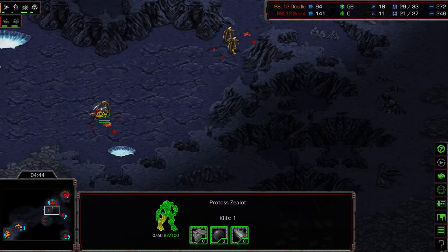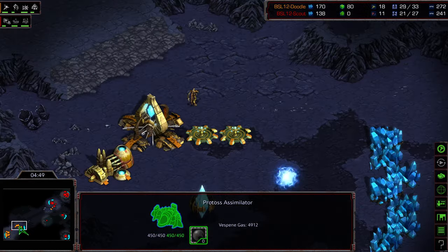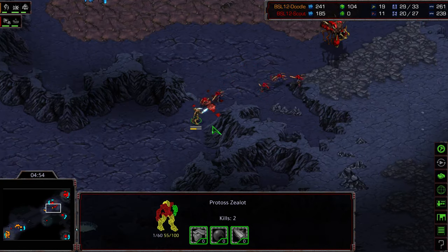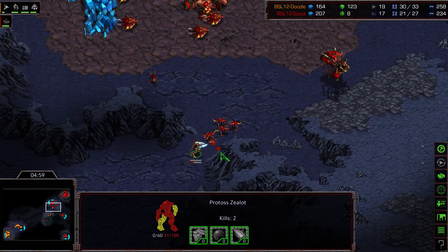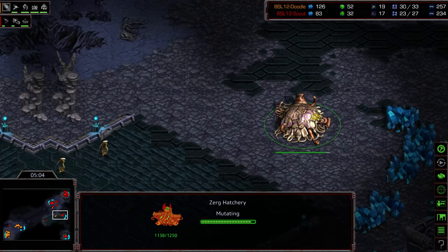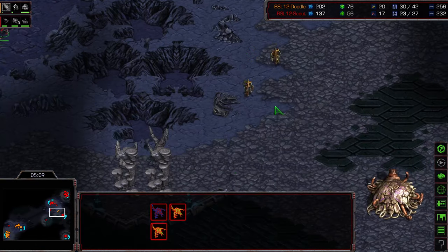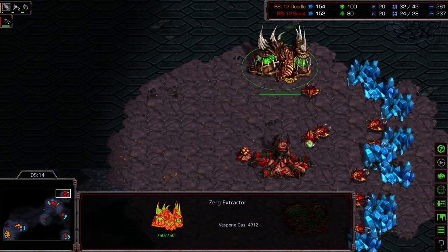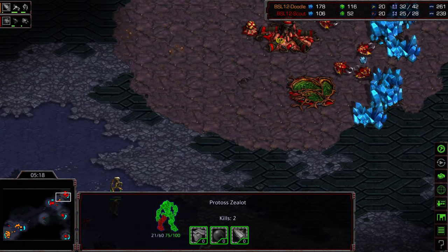Zealots very nicely cleaning up any backstab opportunity. A Citadel of Adun is warping in at the main nexus, almost finished. Doodle is doing a good job of getting superior engagements with these zealots, just camping there and forcing Scout to expend more zerglings than he'd like. Two zealots wandering around, finding that third hatchery with only three zerglings left there, forcing even more zerglings to be built.